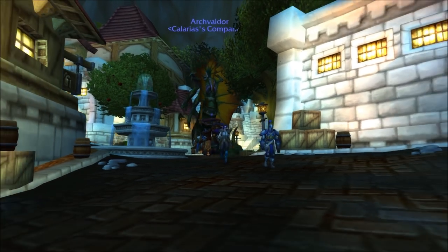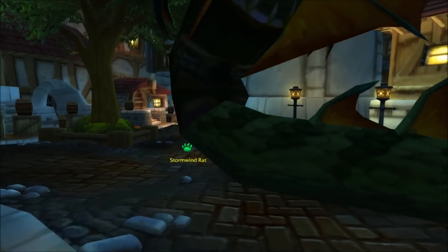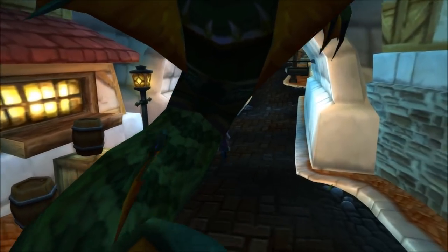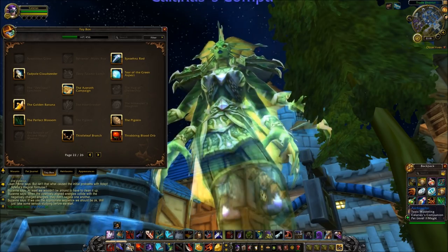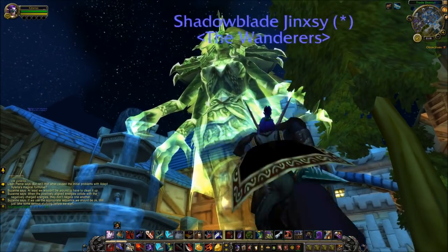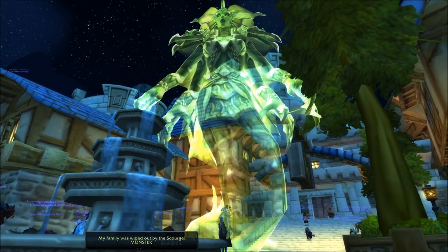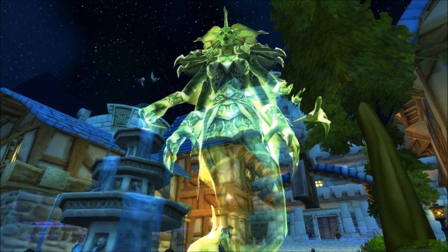You can also use the same trick with the Hatecoil Arcanist mobs from Eye of Azshara, which were recently featured in my Top 10 Transformations video. That's a slightly smaller mob than the Behemoth, but much more richly detailed. You can also apply pet grooming toys and items to enhance the effect, as I'm demonstrating here. The effect I'm using is a fell petal from a toy item called the Perfect Blossom, which I got from Zoramarsh in Tanaan Jungle.